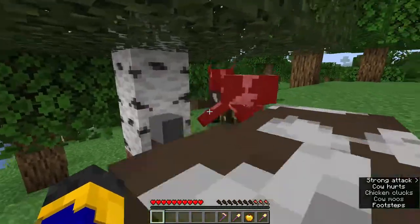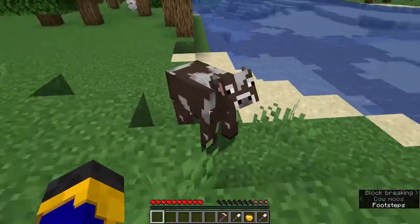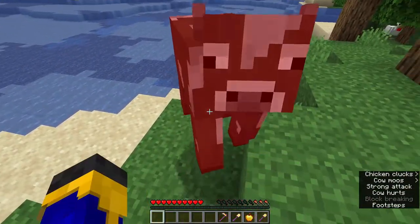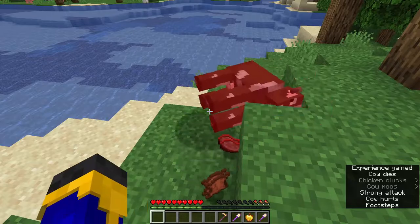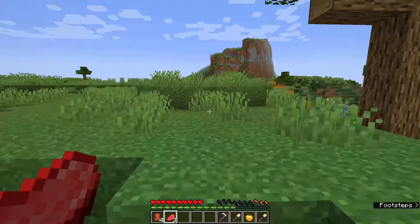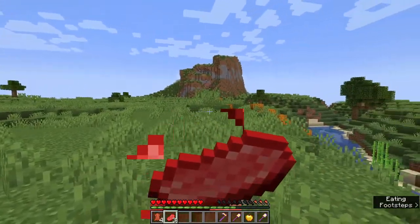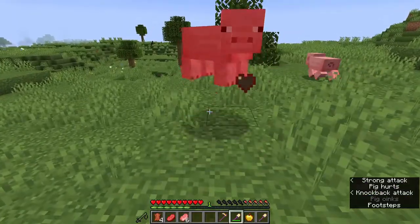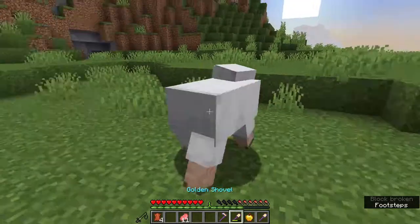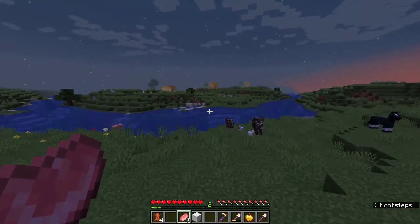My hunger bar went down to the point where it wouldn't let me sprint, so I decided to kill some cows. This took forever, but after obtaining some beef I picked a direction in hope of finding a village. After a little while the forest subsided to the plains, which is good because plains can generate villages and those are easily spotted. I used my golden shovel to acquire some pork and mutton, but it was already getting dark when I spotted a village.